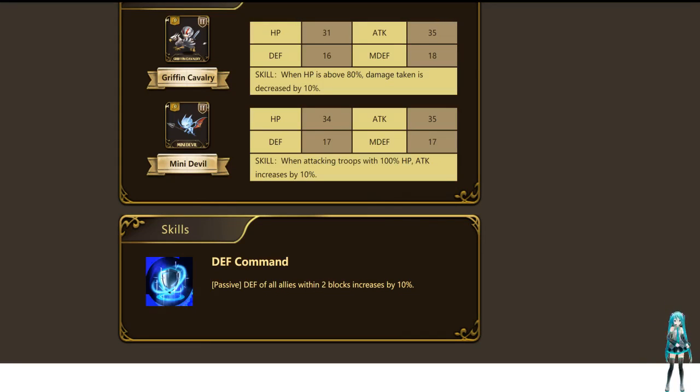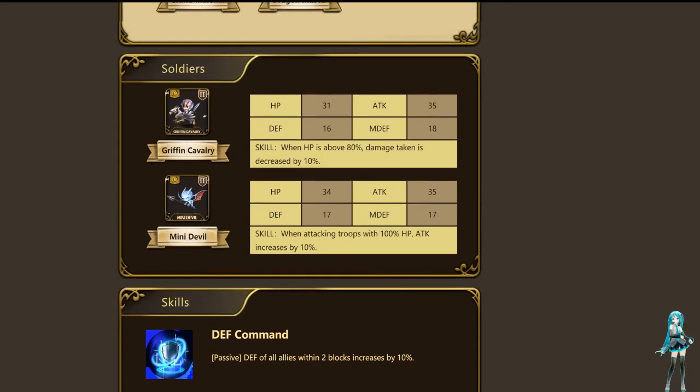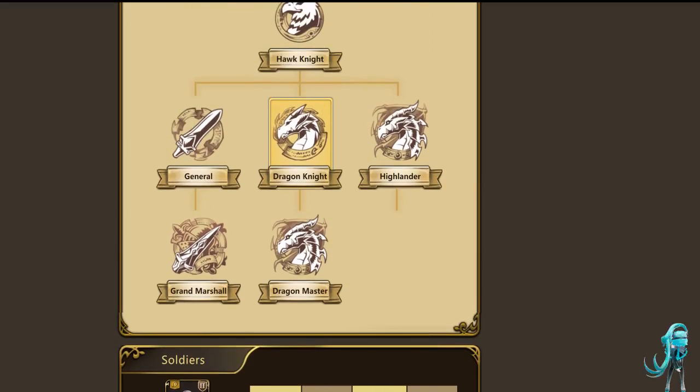He's going to get a passive here: defense of all allies within two blocks increases by 10%. The issue is this is highly dependent on whether you're running him with another flyer or someone with high mobility — like a Sherry — who's going to be near him. Then this is actually pretty good. But otherwise, in most cases, unless you're keeping him in the front line — maybe if you run him as a horse unit — this isn't going to be super useful. More defense is never a horrible thing though, especially since it's all allies within two blocks, so it could be a lifesaver.